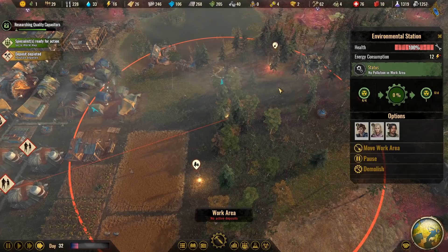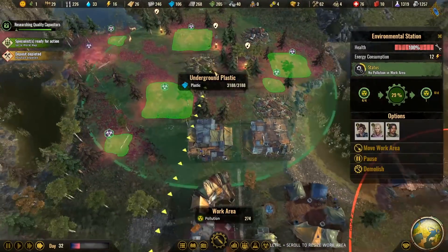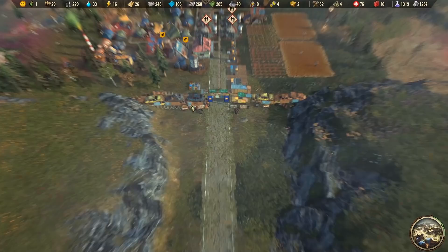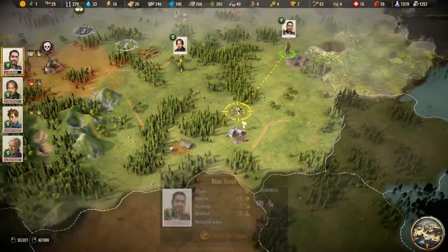They just cleared that — perfect. This is going to be a horrible area to clear. The environmental station is pushing the toxicity away from the camp. They researched that really fast — the battery durability is complete.